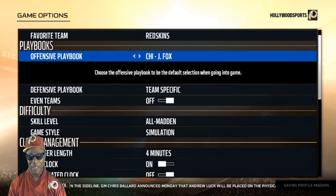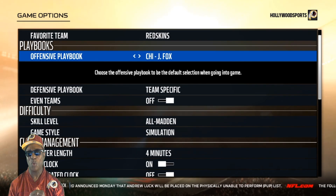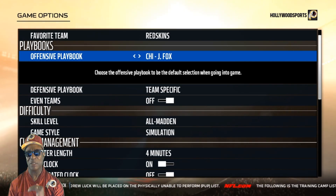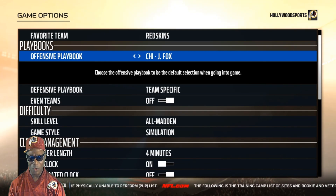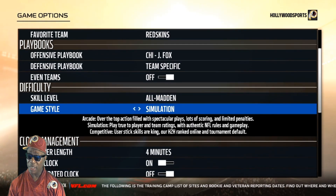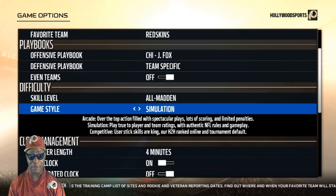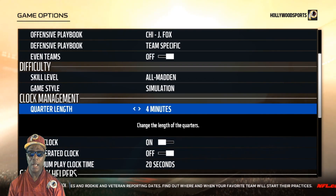My favorite team is the Redskins. I switched to the Chicago offensive playbook because Washington didn't have enough third-and-long plays — they're not a big play, exciting type of offense. I kept the Washington defensive playbook. Skill level is All Madden, and I have it on Simulation — play true to player and team ratings with authentic NFL rules and gameplay. I have mine on four-minute quarters but you can set it to whatever you want.